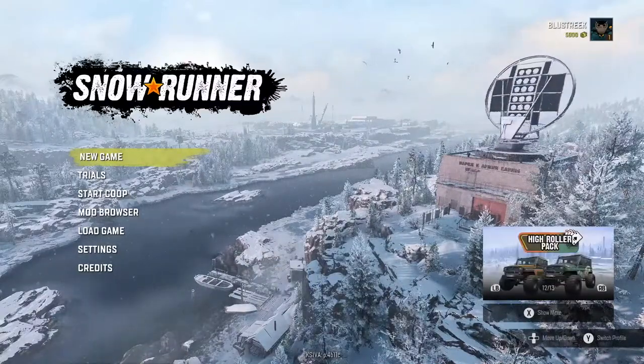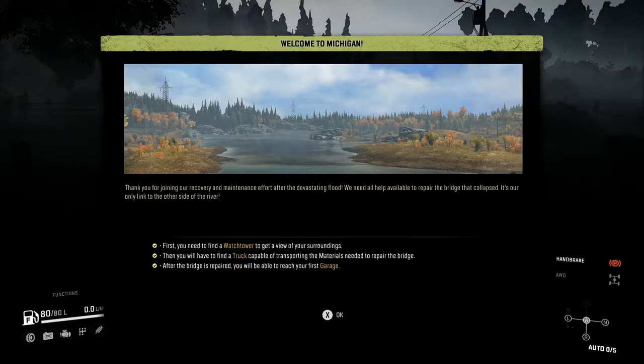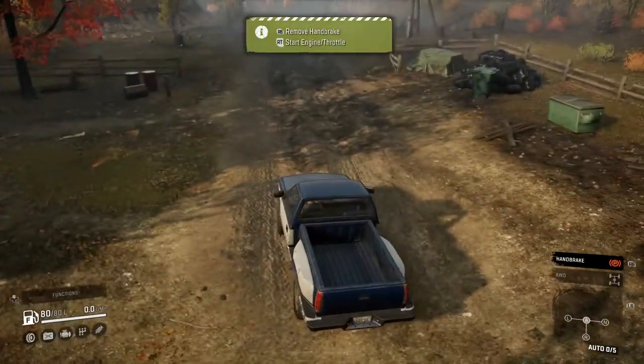New game, let's go. Camp, horde mode — interesting. Let's do the campaign. Welcome to Michigan. We need all the help available to repair the bridge that collapsed — it's our only link to the other side of the river. First you need to find a watchtower to get a view of your surroundings, then find a truck capable of transporting the materials needed to repair the bridge.